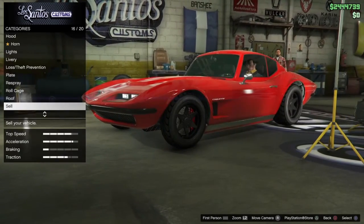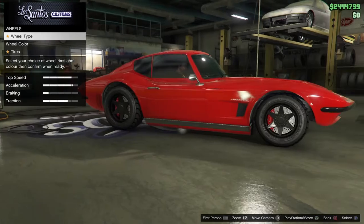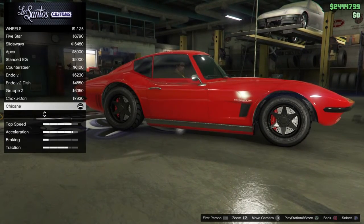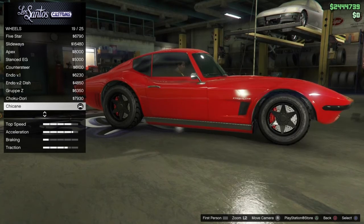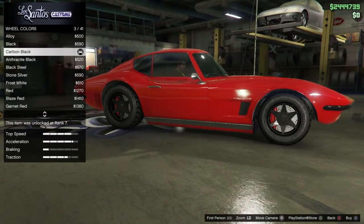There's no roll cage. For wheels, go to wheel type, tuner, stack. They're the Chicane. Wheel color is carbon black.